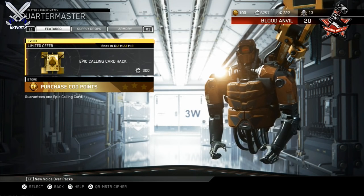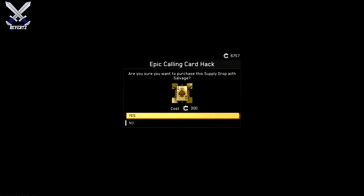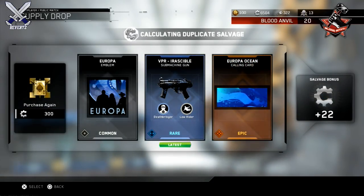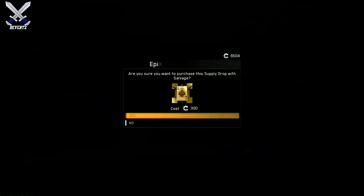Hey what's going on guys, MrTheReverts here and today I want to talk to you guys about the new epic calling card hack for Call of Duty Infinite Warfare. The hack went live today and it's only going to last from now until the weekend, and it costs 300 salvage, which isn't that bad of a deal honestly if you like calling cards. But if you're not really that big of a fan of calling cards like myself, then I really wouldn't recommend spending it.